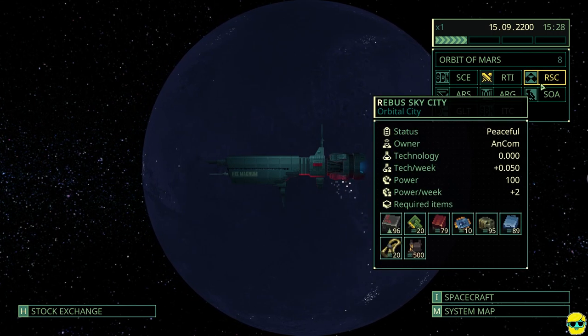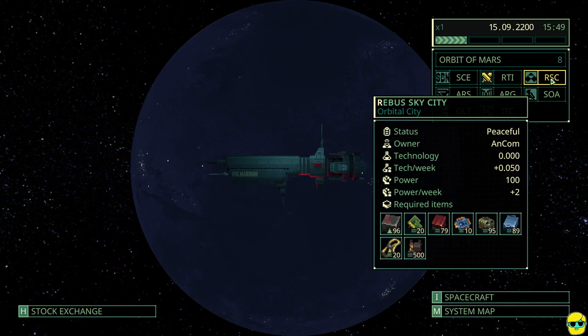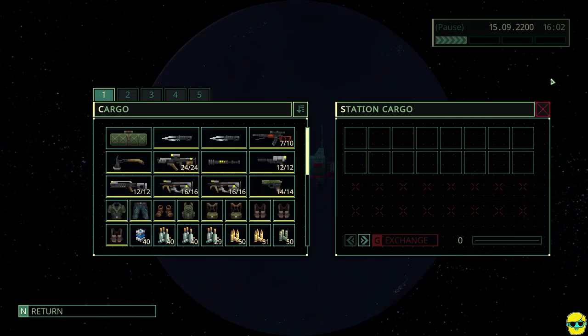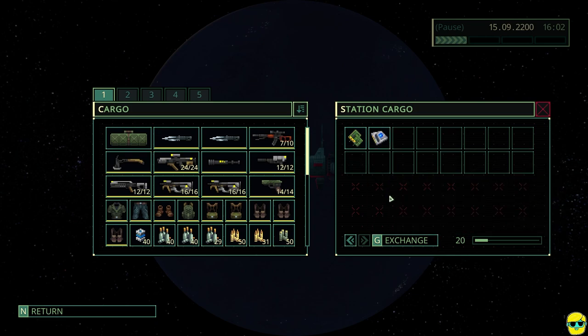This is where they want us to go: Rebus Sky City. You'll see this is in green and this is an orbital city — it's not a mission, it's a location. It's peaceful and owned by ANCOM. You can see its technology level, how much it's growing per week, and its power level. These are the required items that they will trade for. With the new trading system, you don't often need to go aboard and deliver in person. I have quick trade enabled, so we're just going to exchange it directly. If you didn't enable that, you'd walk aboard, find the NPC, and put it into their stockpile.